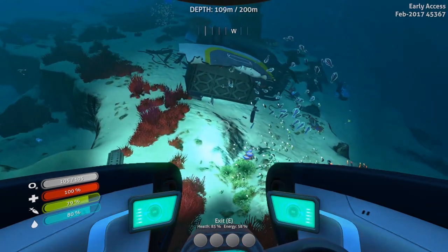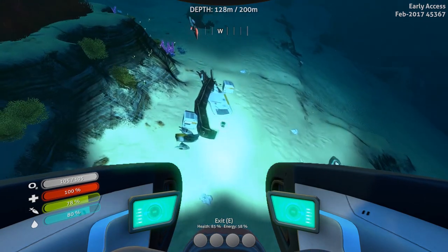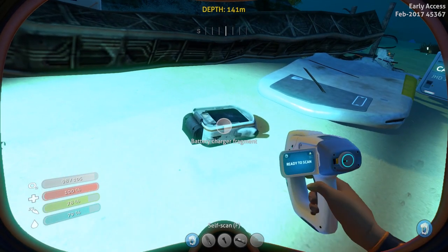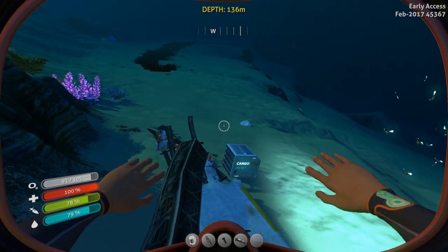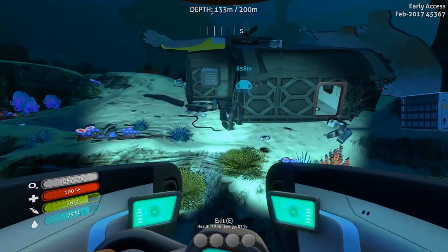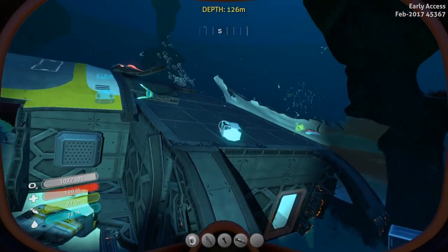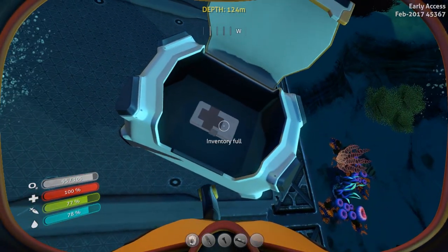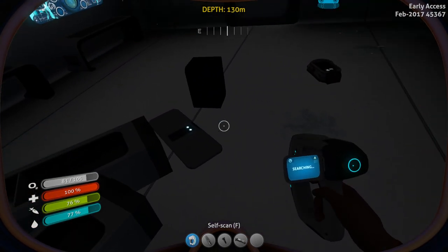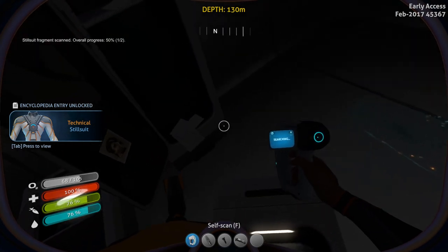Oxygen topped up and we have another wreck. This one has a container on top. That looks like a battery charging station as well — yes, it's a battery charging station. But this one has a spot to get inside. Started with a supply crate — it's a health pack, which we don't need. Another battery charging station there. Stillsuit fragment — now that's different! One of two.